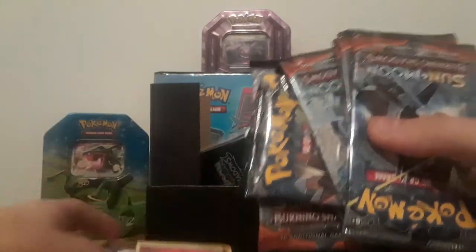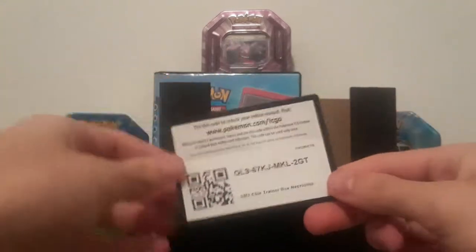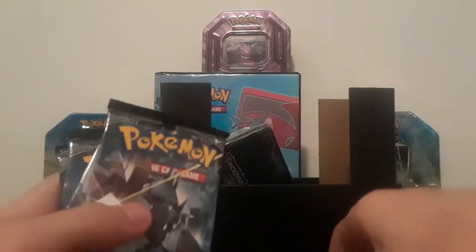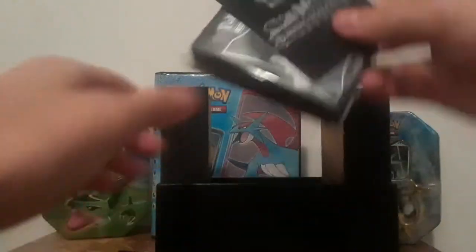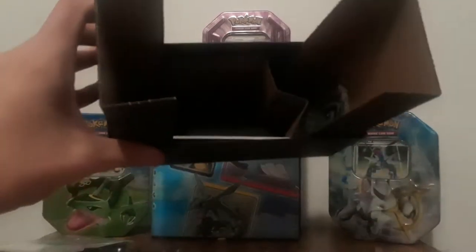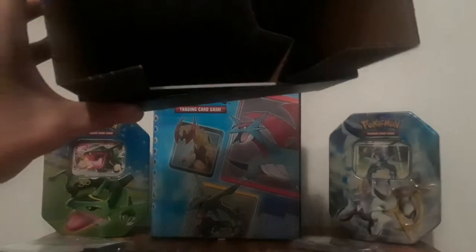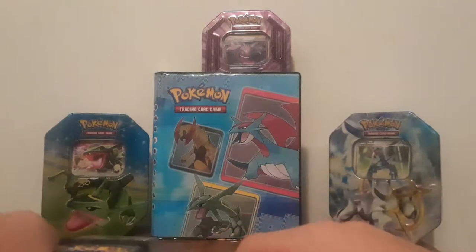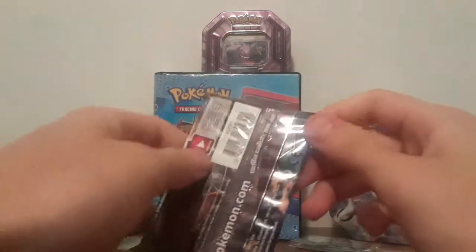We got some energies, and here's the code for anybody watching. One, two, three, four, five, six, seven, eight packs. There's something — I don't know what that is — a piece of cardboard, some card protectors, dice, coins, and more dividers. We can put those over there, put that in the binder, and put these sleeves aside. First Burning Shadows pack, let's get it!